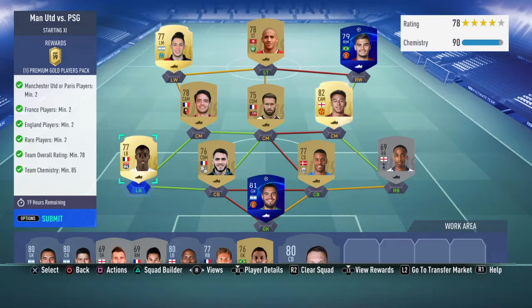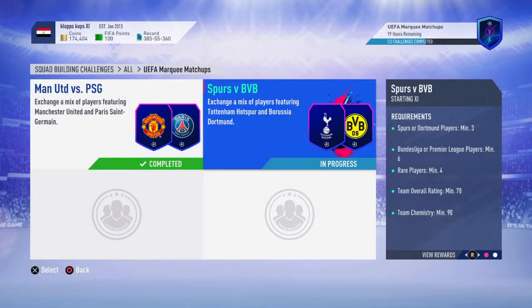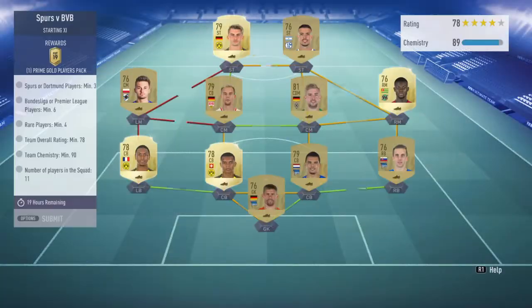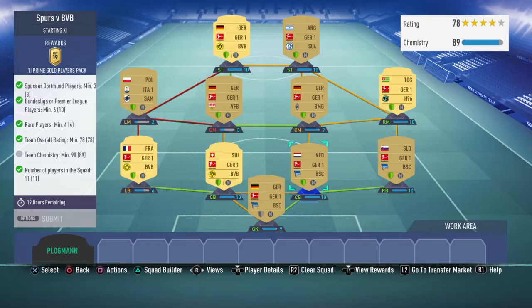Let's submit — that's our first block done and we'll check who we get at the end of the video. The second challenge requirements are: three Spurs or Dortmund players, six Bundesliga or six Premier League players, minimum four rare players, overall rating 78, but chemistry for this one is 90.